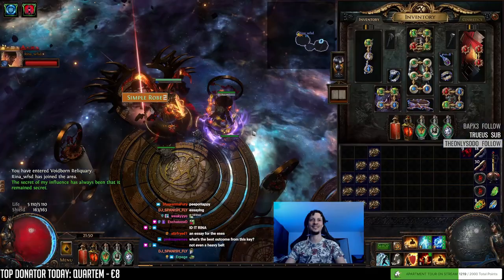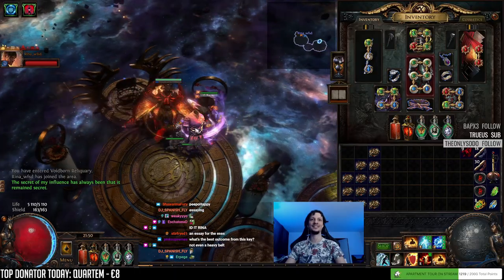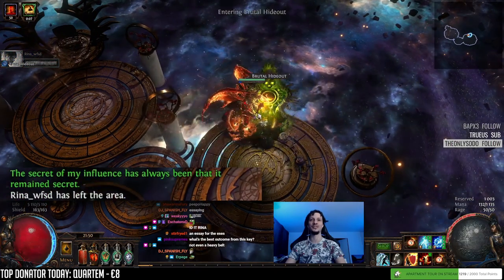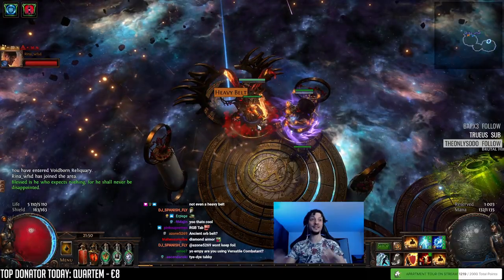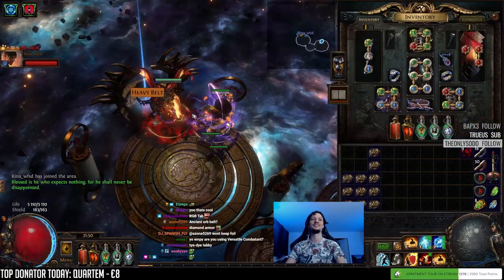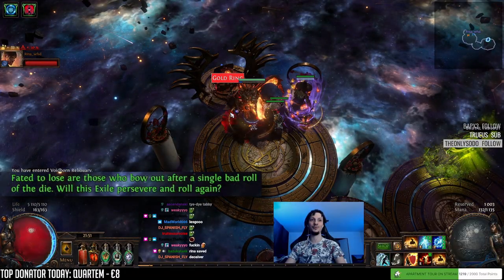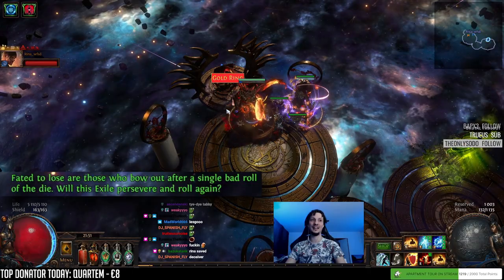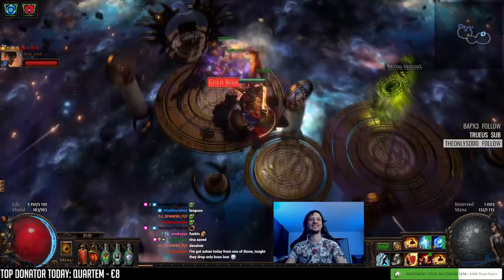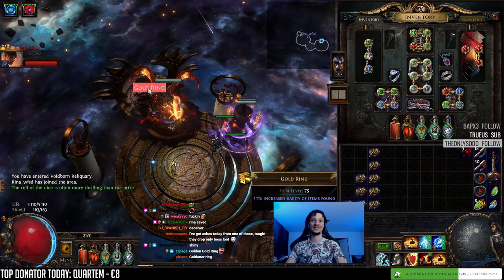Simple robe - we got a rainbow Tabula! That's a cool shirt. 'The secret of my influence has always been that it remained a secret.' Smart. Heavy belt: 'Blast is the one who expects nothing, for he shall never be disappointed.' Absolutely based text - that is not a Mage Blood. 'Fated to lose are those who bow out after a single bad roll of the die. Will this exile preserve and roll again?' A golden Venters - that looks cool.